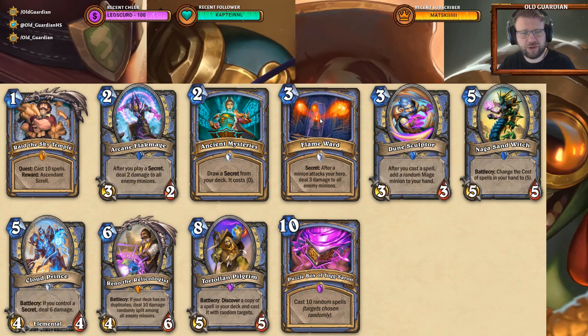I think there will be multiple ways to make use of this. It could be used in a secret Mage deck — like we typically think of as a tempo-based deck — but this might be something for a slower, more control-oriented deck that just uses secrets defensively. Then there's Ancient Mysteries, a 2-mana spell: draw a secret from your deck and it costs 0. Great card — getting secrets and discounting them makes it easy to play them on the same turn with an Arcane Flakmage or a Cloud Prince.